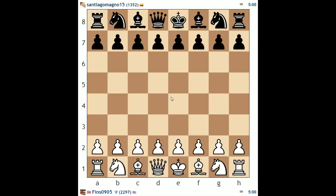Santiago Magno, 1352 — let's open with e4 against him, and he's playing the French defense. Good rule of thumb: if your opponent plays a pawn up one square on the first move and you played e4 as white, push d4 right away, don't delay.